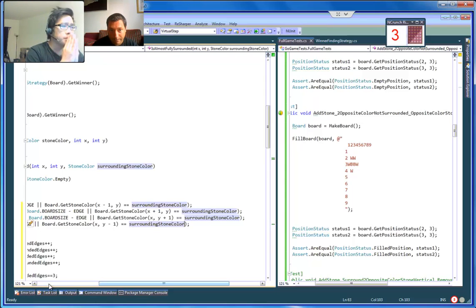Then there will be 4, and the value will be 4 for the other one. I think this method is getting confusing now.